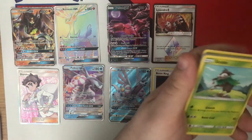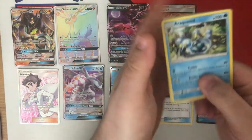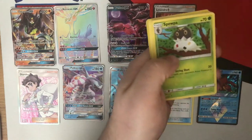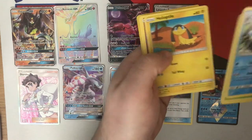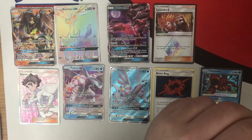Pack twenty-six — ditch the code card and energy. Metal Frying Pan, Scatterbug, Espurr, and Heatran. I've already said how I feel about Heatran.